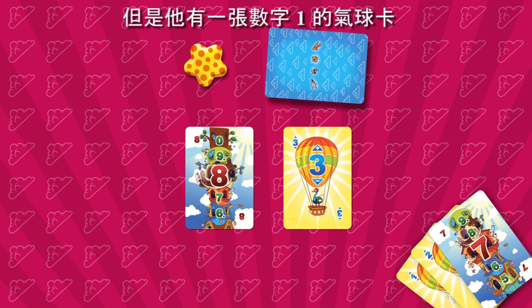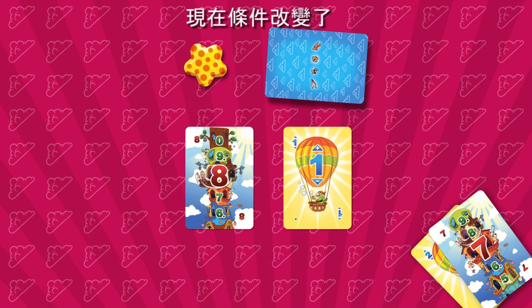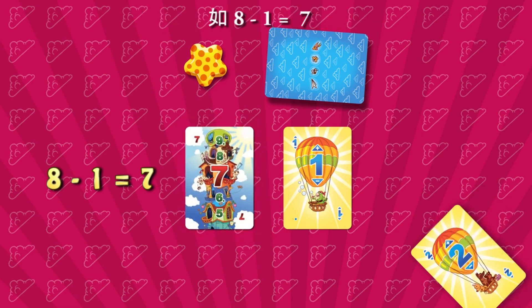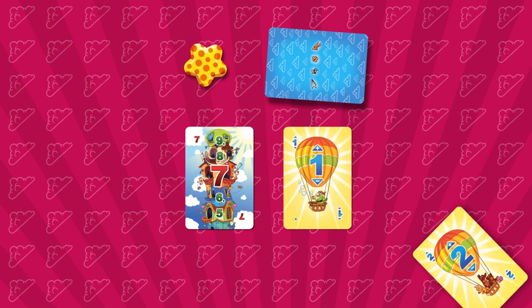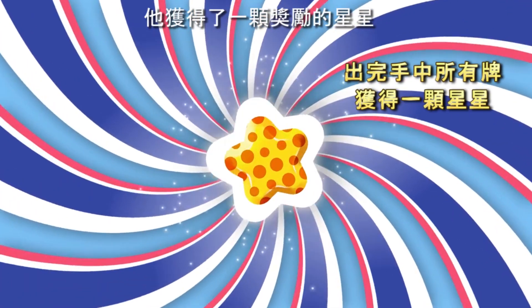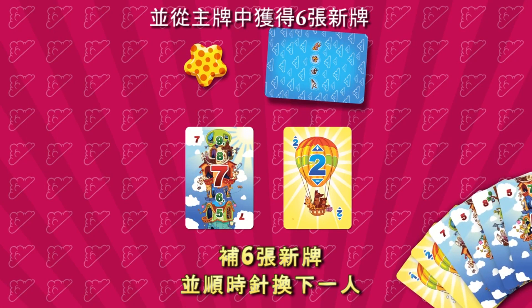The player has no such cards, but he has a balloon card with the number 1 on it. He places that balloon card on top of the balloon deck in the center and the condition changes. Now the player can place floor card number 7, as 8 minus 1 equals 7. The player is left with only a balloon card, which he also places on top of the deck. Having played all his cards, he receives a rewarding star and takes 6 new cards from the main deck.